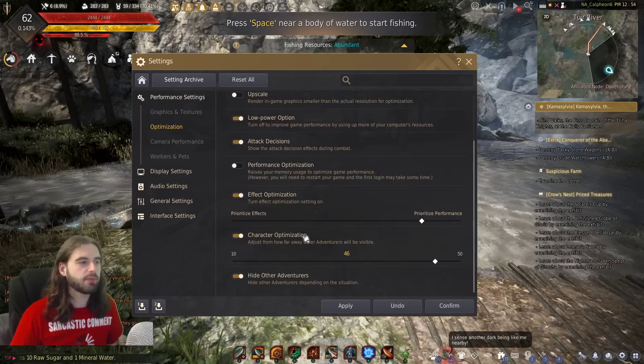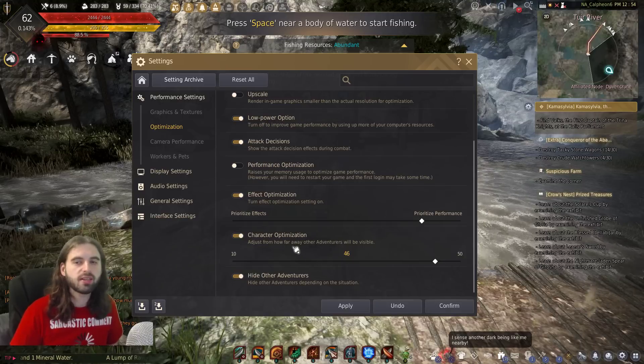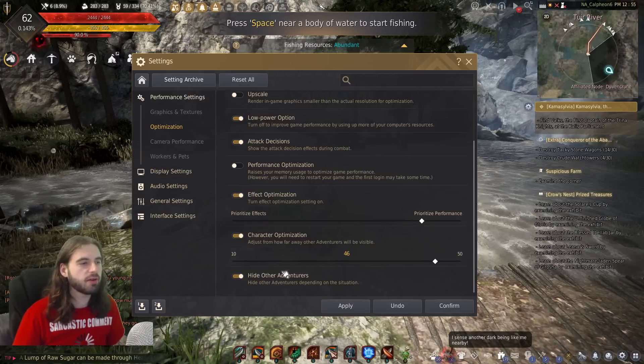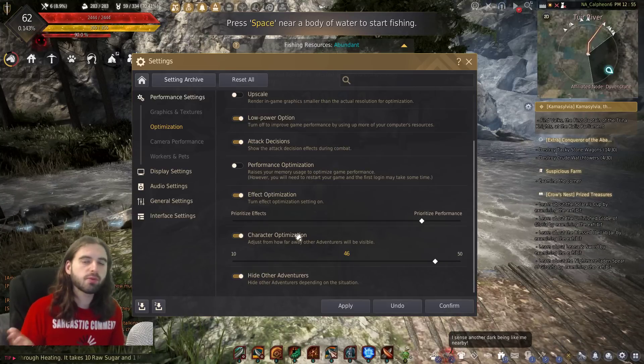Another setting that can help is the character optimization setting. If you are struggling to load in large cities, check that button as well as the hide other adventurers option, and it'll help to improve your performance in a city.